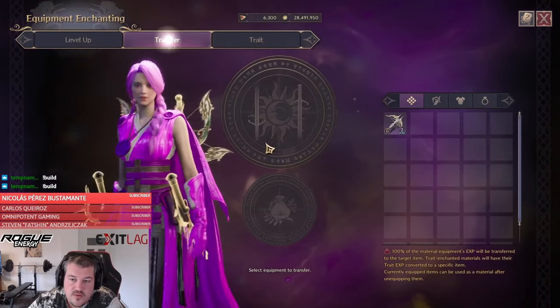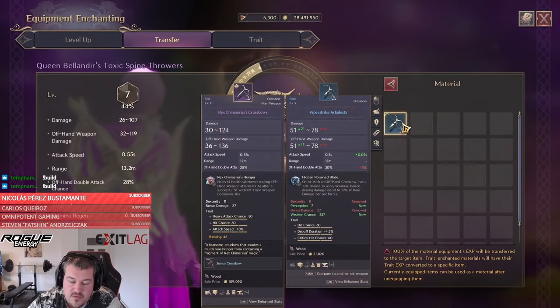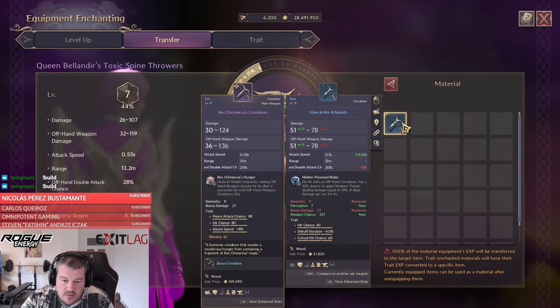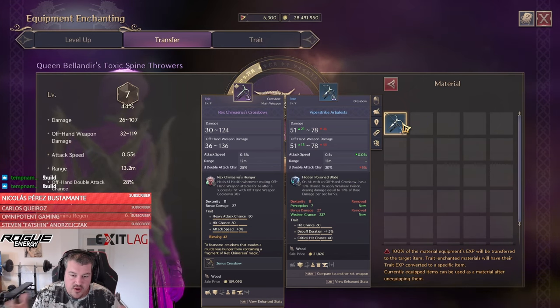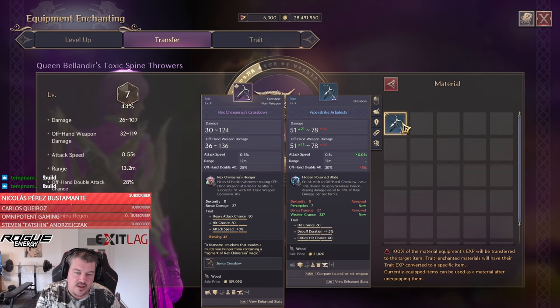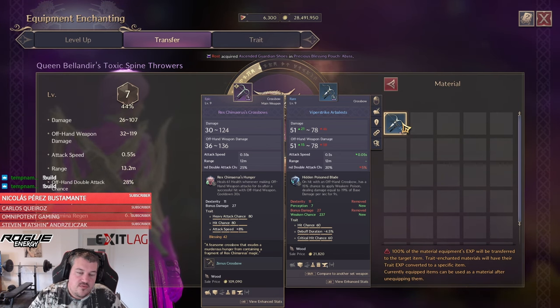That is nice because now we can transfer. I already have that weapon fully traded plus nine. What I can recommend: when you are dropping stuff now in open world dungeons and they are not of a value higher than 10 lucent, you can also trade it into one item and then either dissolve it — that will give you lots of powder if it's fully traded — or you can already prepare items to level up further gear that you're about to get.